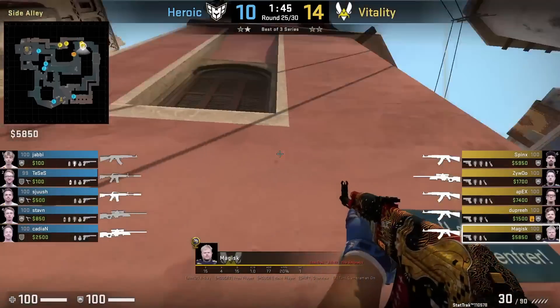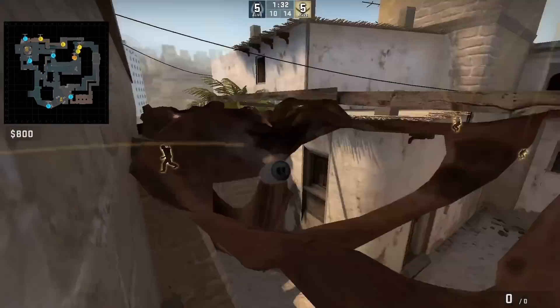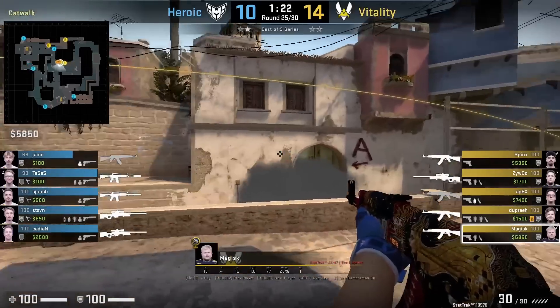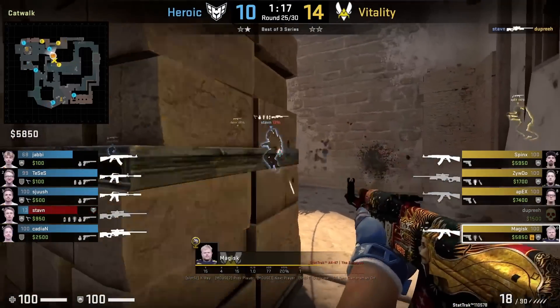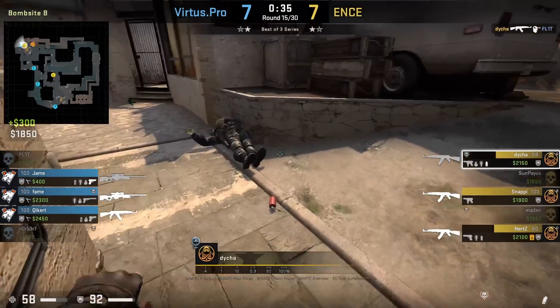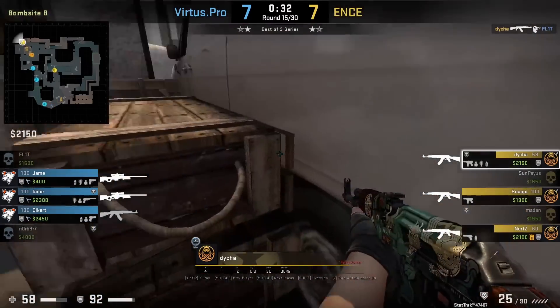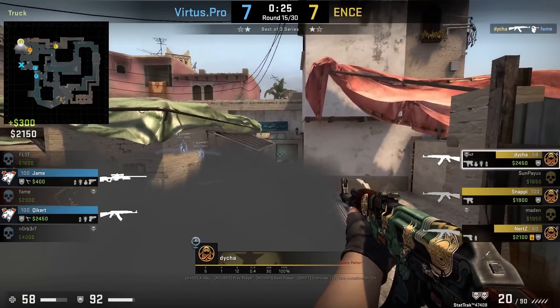Matches is going to smoke short from outside T apps and pair this up with a B execute from apartments. They try to pull rotations towards the short player to go back towards B, however that doesn't work out for them. Dia throws a smoke off this lower wall then jumps on top of these boxes where he has a one-way for the door side.